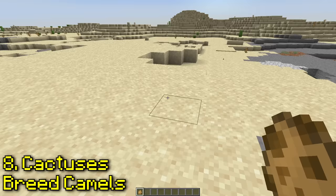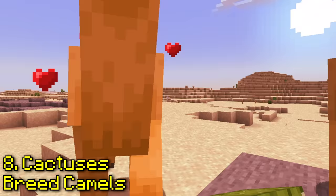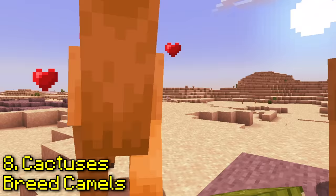Can you breed camels with cactuses? Alright, let's just feed them both some sharp objects. And yeah, somehow this one actually works.